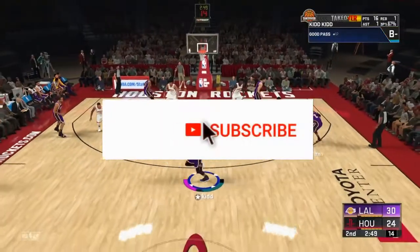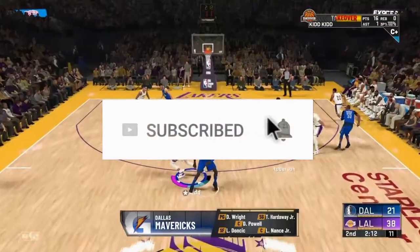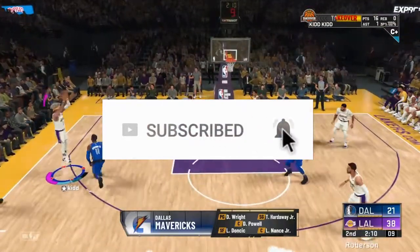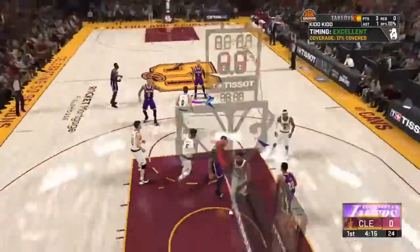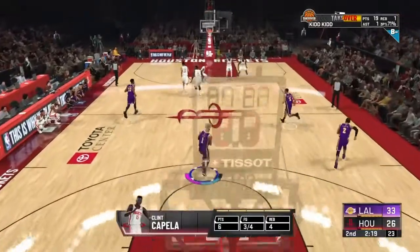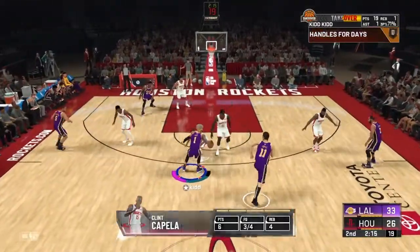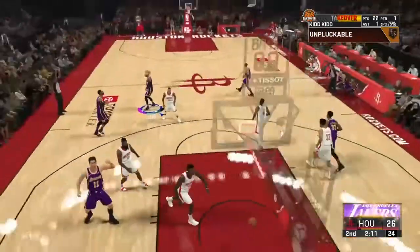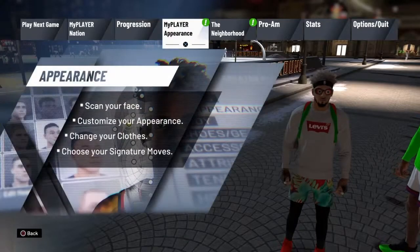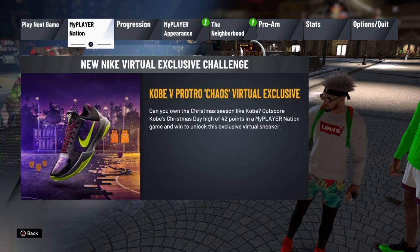I know a lot of YouTubers say put your settings on Hall of Fame and play on 12-minute quarters because the harder the difficulty gets you more badge progression points. But if you are just starting out, I suggest you start off on Pro and work your way up to a harder difficulty, because shooting badge points are based off your shooting percentages. If you're missing the majority of your shots on Hall of Fame, you still won't get as many badge progression points.